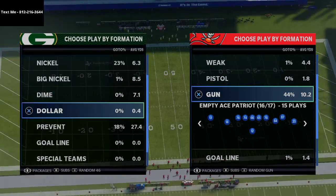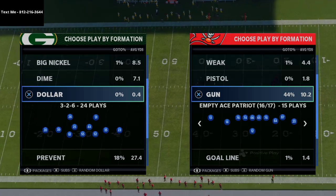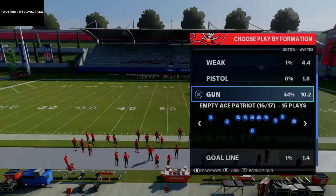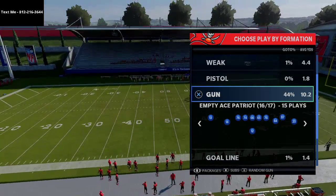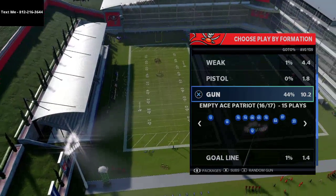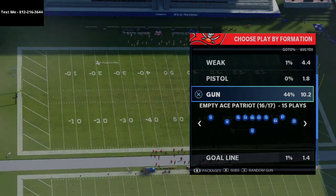The formation we're breaking down today is one of my favorites: the Empty Ace Patriot. What's really nice about this formation is it's a five-wide set but with ace personnel, meaning if they come out in a dollar or dime set you can always audible down and run the ball out of your single-back ace formations or go to any other formation in this ebook.